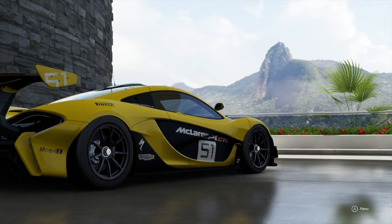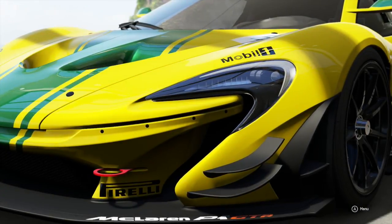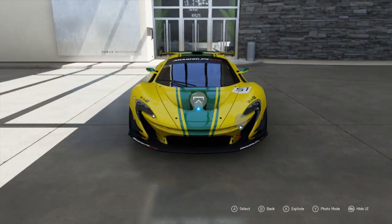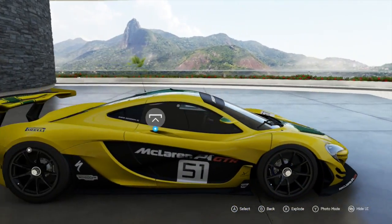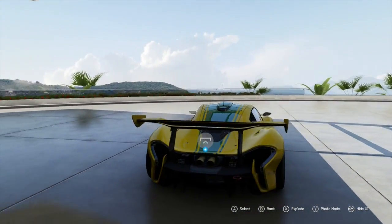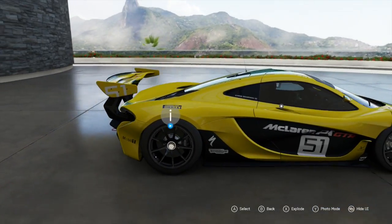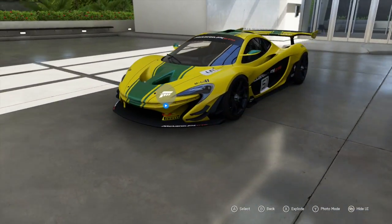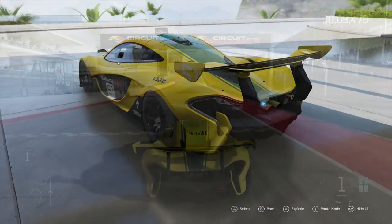As you can see by the lettering on the side of the car, it is the McLaren P1 GTR — the 2015 McLaren P1 GTR. I'm just loving this car a lot because of the aero and appearance. The gigantic wing on the back looks absolutely insane, and I can't wait to drive it for you guys. I'll be back when we're on Circuit of the Americas.